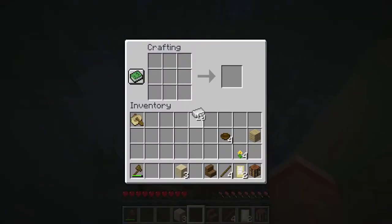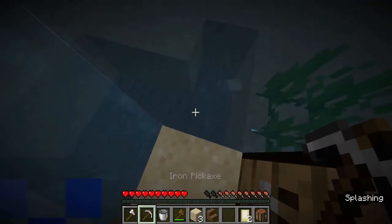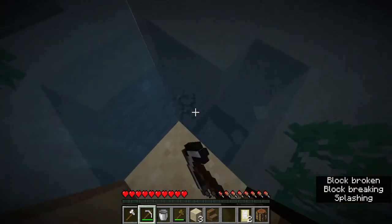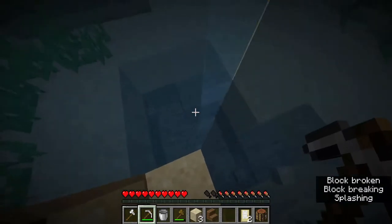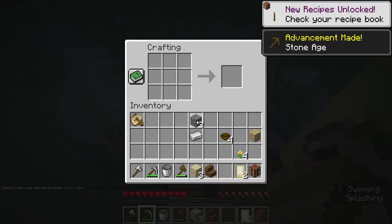If we have only 10 iron, we're basically just going to want to leave out the shovel. We're going to make our pickaxe, our axe, and our bucket. After that, you can actually just mine down one block — there's usually stone underneath the sand or gravel that your door's on — so you mine that, swim down, and make your shovel with the stone you picked up.